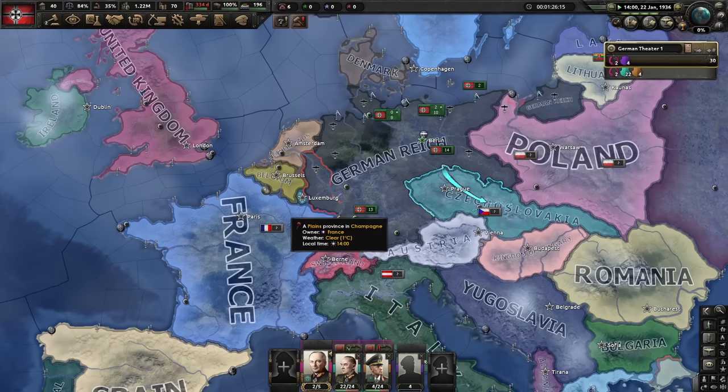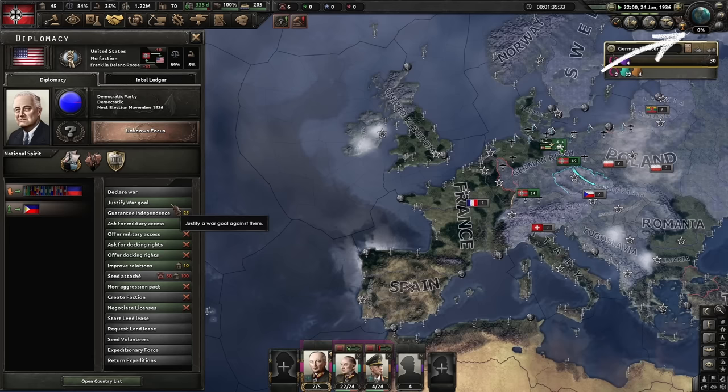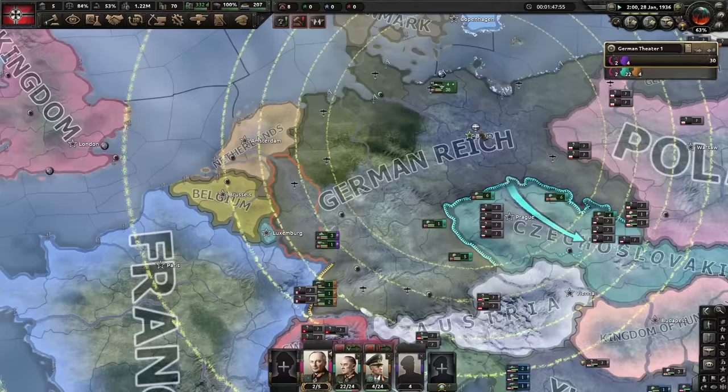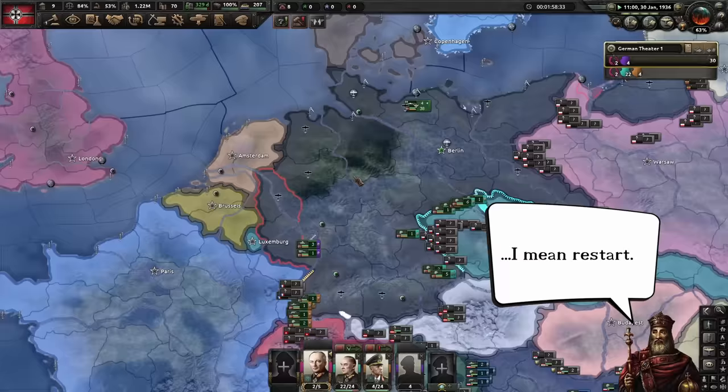Things have calmed down a bit, but not for long. With another 50 political power accumulated, we can start a justification against the United States, which immediately spikes world tension by over 60%. The rise in world tension enables us to form a new faction with Yugoslavia. Being in a faction with us will trigger an event that either leads to a civil war in Yugoslavia, or a free and instant war goal for Germany against Yugoslavia. The outcome is random but with good odds, so restarting doesn't hurt much in case we don't get the war goal and the civil war event fires instead. For more details, watch the aforementioned Germany speedrun commentary — it's linked in the description.